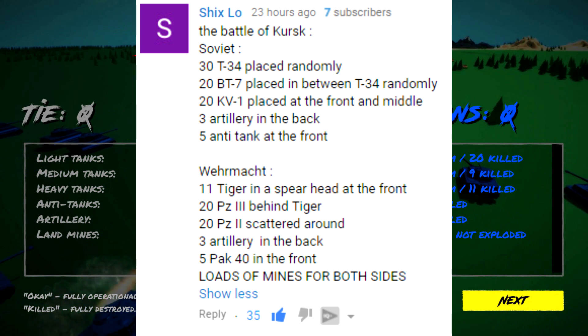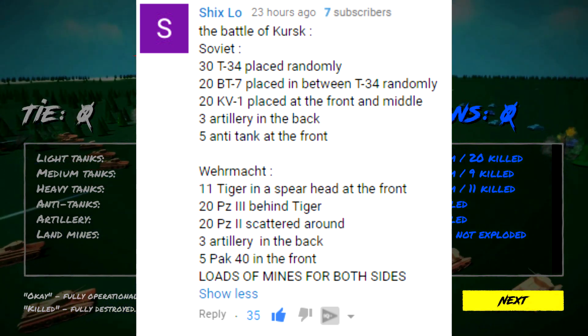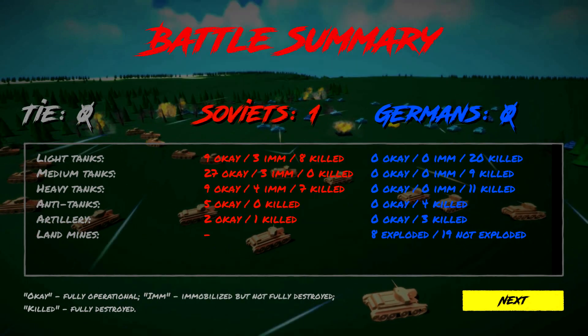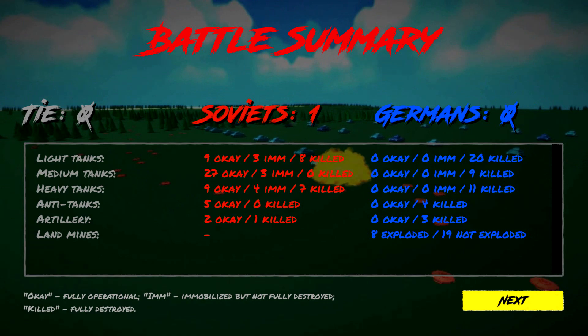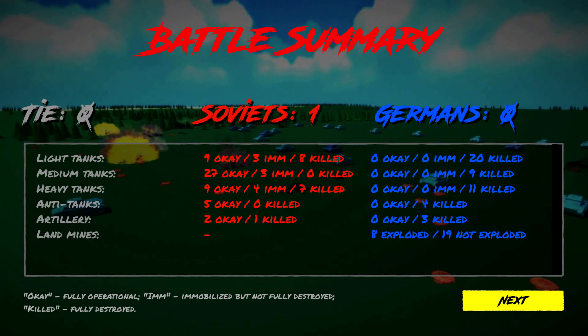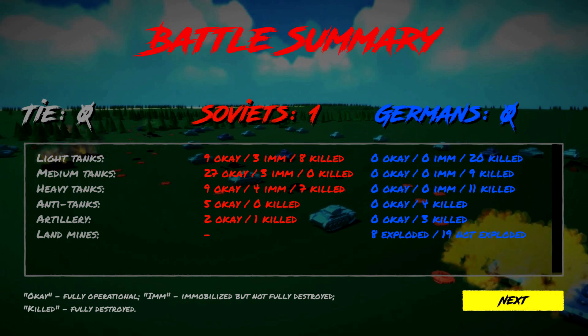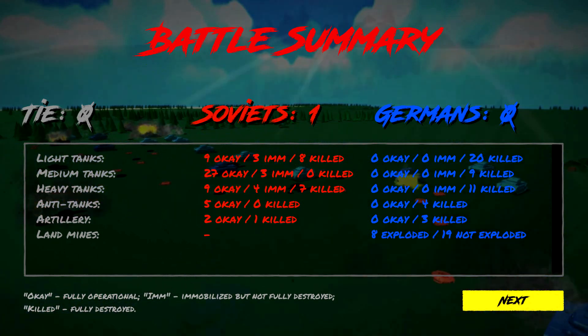Shiloh's suggestion: the Soviets have 30 T-34s placed randomly, 20 BT-7s placed in between T-34s randomly, and 20 KV-1s at the front and middle as this giant breakthrough force - which only suffered seven casualties and four immobilizations. And then three artillery pieces in the back and five anti-tank guns in the front.